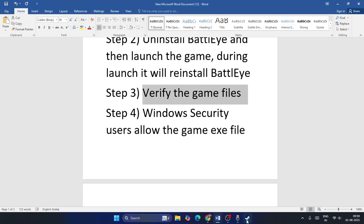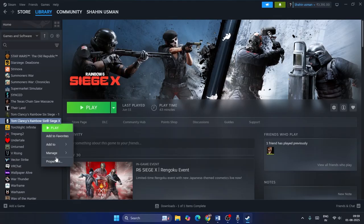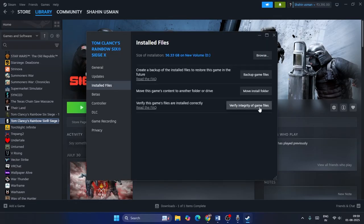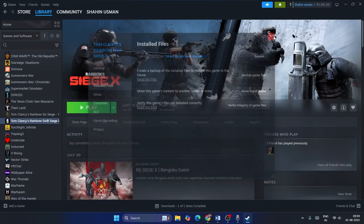Step three is to verify the game files. Right-click the game, go to Properties, then Local Files, and click the option to Verify Game Files. This will take a while because the game is around 57 GB, so it will cross-check every single file. If any files are corrupted or missing, that could be causing this error, so make sure you try this step as well.